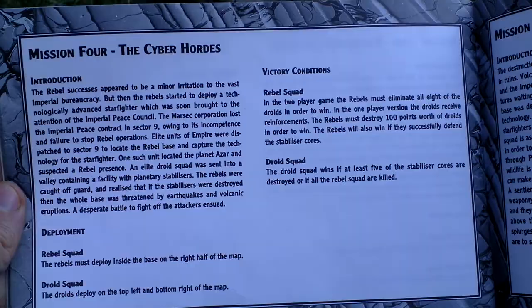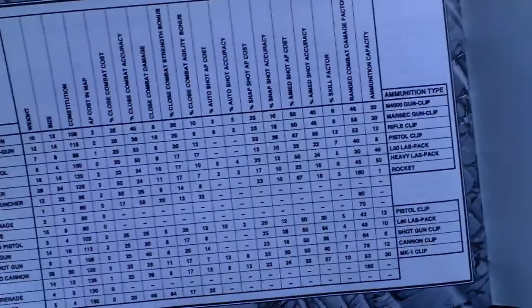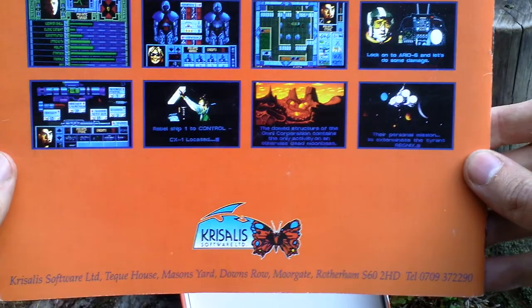Something about the missions — mission one, mission two, mission three — the briefings, five in total as you can see, and here is some table. On the backside we can see some pictures from the game, and that is all that was part of this box release. I thank you very much for watching this video.